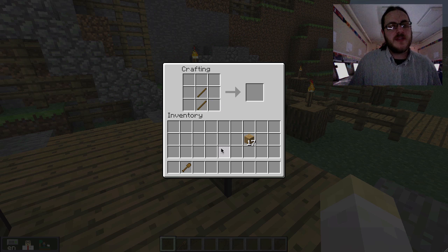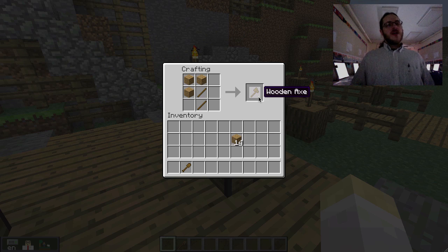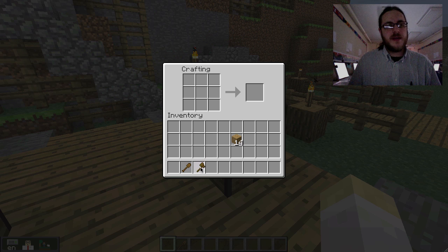There are three types of tools I want you to make today. I'll do another two sticks for the handle. Let's say you wanted to chop down another tree — it would be much handier to have an axe. This pattern makes an axe. I'll take that too.